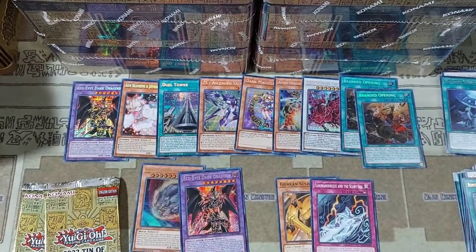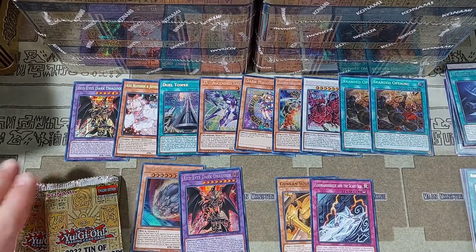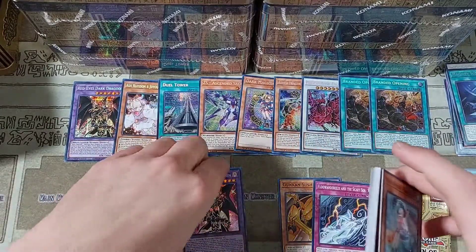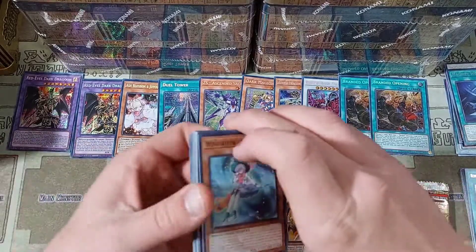I'm okay with getting the extra rares as long as we're not missing out on those beautiful prismatics. As long as we're getting those, I am happy as can be. Getting another copy of Dragoon feels very, very good. We've got two packs left in this tin looking really, really nice so far. I'll just put Mr. Dragoon over here by his brother.